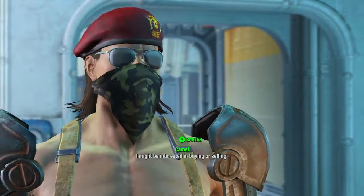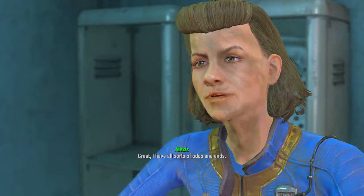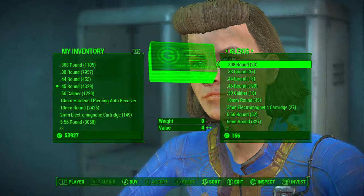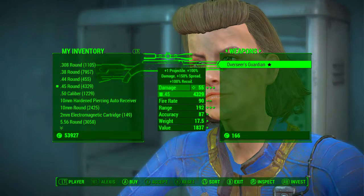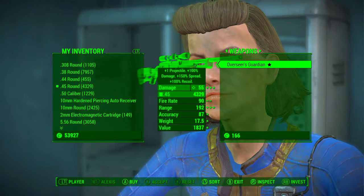Once within talking distance, be sure to click on barter, and once Alexis opens up her inventory be sure to go across the weapons — the only weapon there will be the weapon we're looking for: Overseer's Guardian. As always, the price of this weapon will vary depending on your character's current charisma level — the higher your charisma, the lower the price.